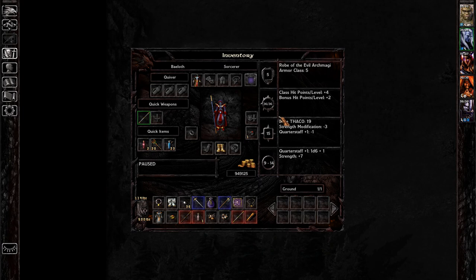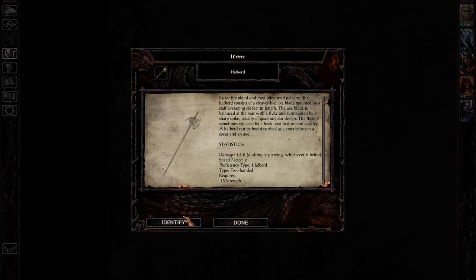If he talks to you, you have to provoke a fight with him either during the dialogue or immediately following, because if you let him walk away he leaves the game for good and you can never get this weapon. So keep that in mind.